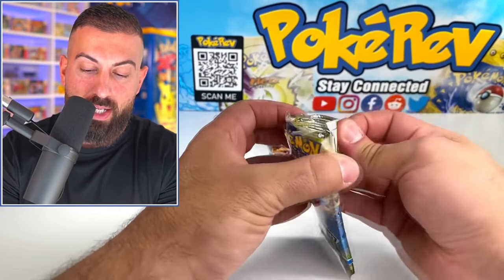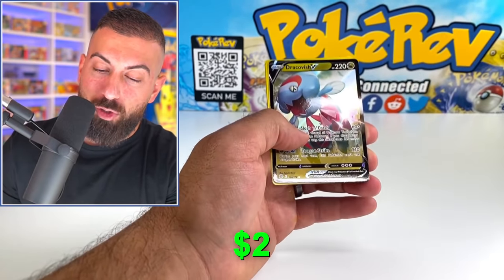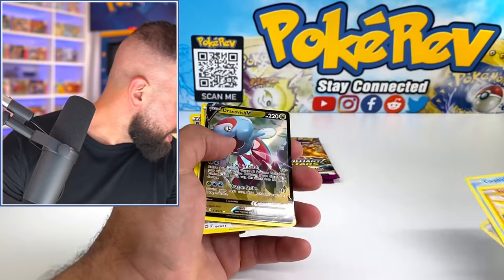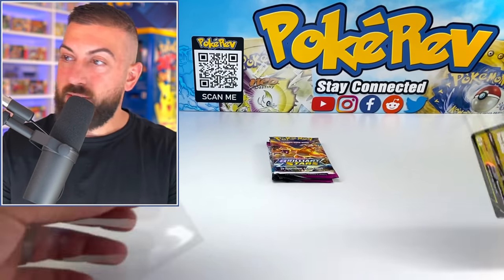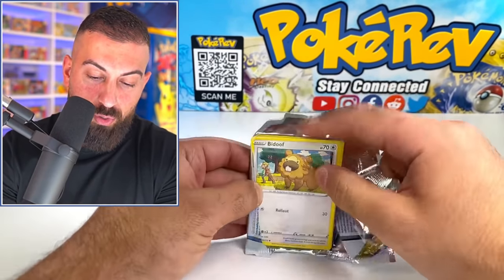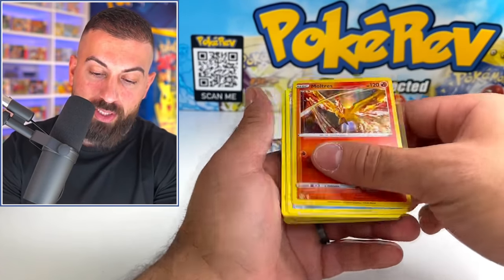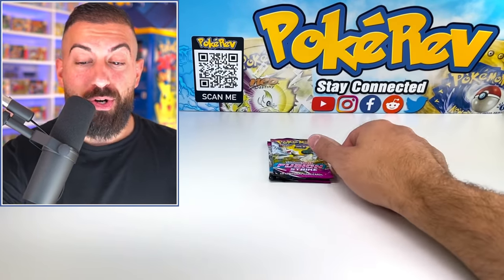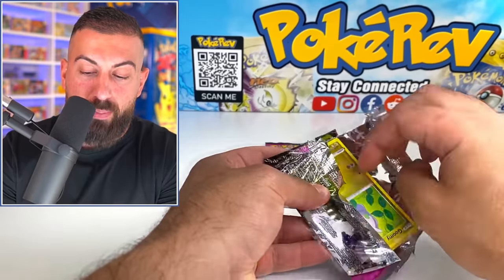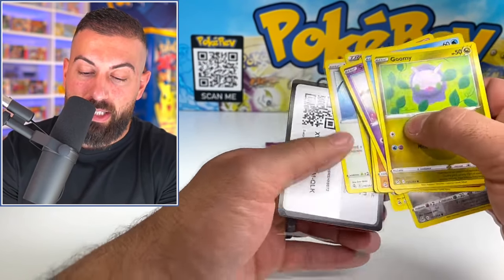We got two Brilliant Stars and Fusion Strike packs to end this thing out. You can literally get a crazy Charizard pull in here. Dracovish V — okay! Bidoof. So this is our last Brilliant Stars pack. Let me know what you guys thought of all these new items that Pokémon released. Moltres — nice! There's actually one more new item that I should be getting tomorrow as of the recording of this. So there's another product that you guys haven't seen yet in this video — make sure you watch all the videos this week.